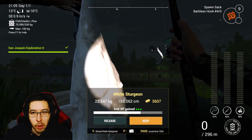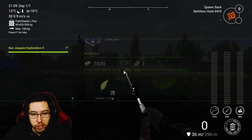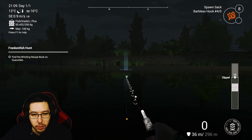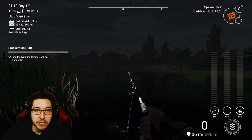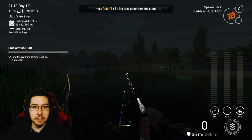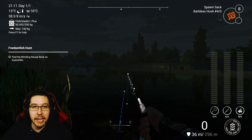Make sure you go to nighttime, throw on four barbless hooks and some spawn sack, and cast on over into the corner area — anywhere around here will be just fine to catch the sturgeon. Nice and easy, super quick. And now we are done with the exploration missions. If you're really looking to farm XP here, sturgeon is absolutely fantastic. The bass, steelhead, and salmon aren't too bad either. I hope you guys enjoyed this episode — thanks for watching, and I'll catch you in the next one.